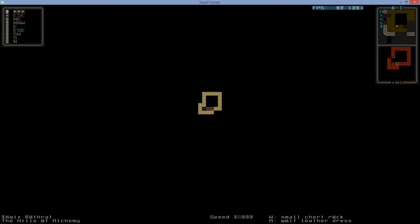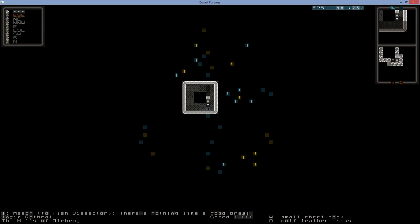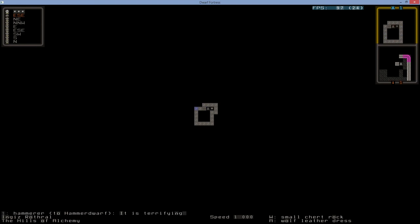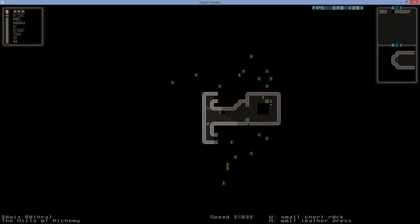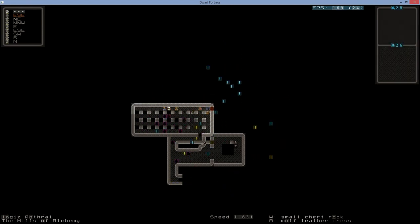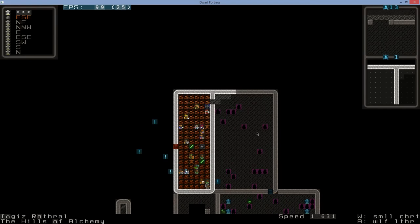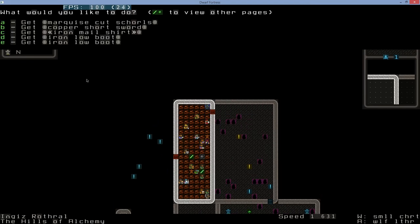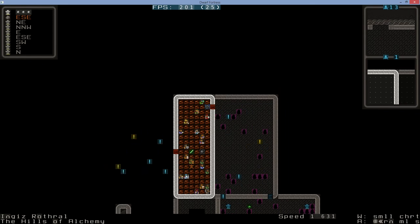Go down the stairs into the fortress — you can move quickly here. Look for busy rooms; there will be a few that are full of people. Speed yourself up to jogging so you move faster than the residents. Eventually you'll find a room full of equipment lying on the floor. You can pick up items here — don't worry if it says you're not supposed to be wearing them. Even the money you can take and nobody cares.